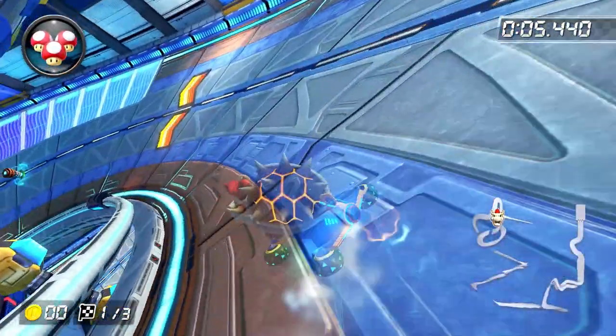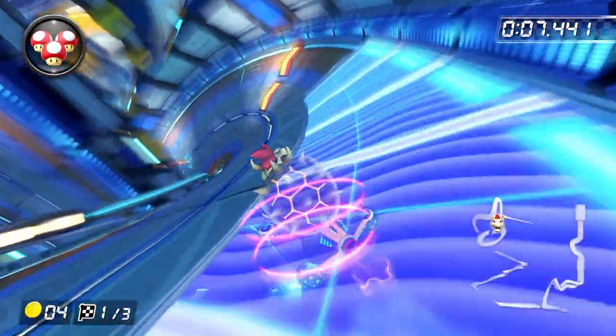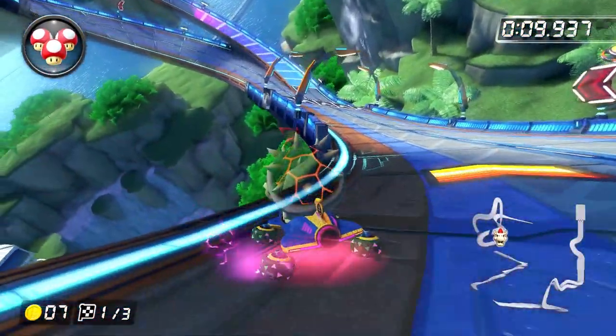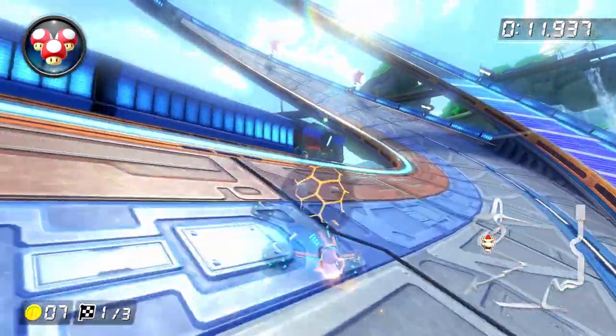After that, don't release your drift. Instead, hold it over the two orange boost pads for as long as possible, because what we're trying to do is chain these orange boost pad boosts into an ultra mini turbo. So you basically want to release and hop at the very edge of the path before the trick ramp here.